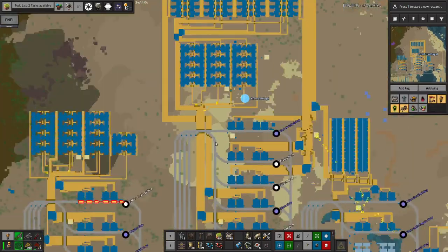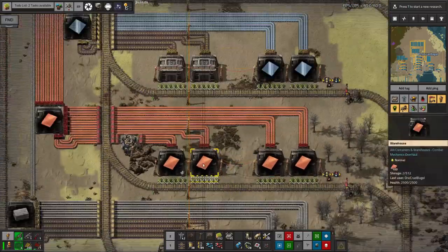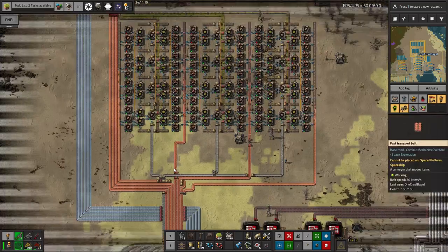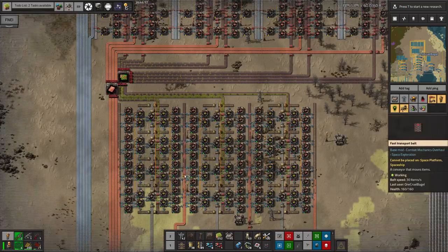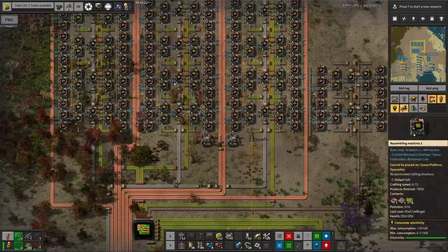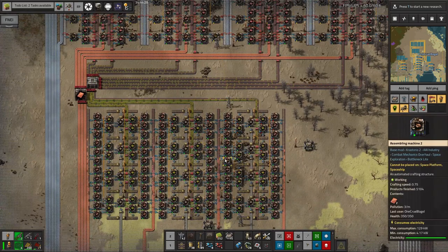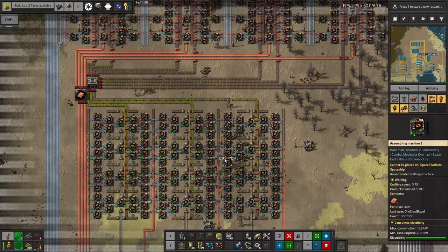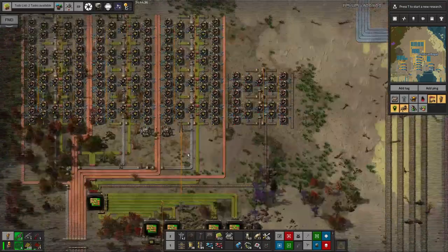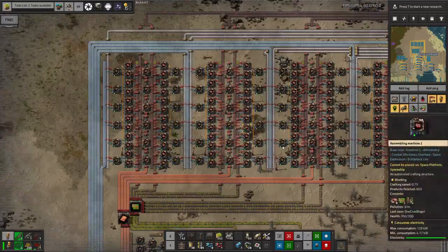We've got a system here where trains come in and drop off a load of copper, which immediately drains straight out of all the warehouses and flows up into the circuit production. For a little while there is an absolute frenzy of making circuits. This area is a copy of the green circuit factory, making more green circuits up here — a second factory — because the original green circuit factory would get absolutely swamped and the throughput wouldn't be sufficient to keep both areas satisfied.